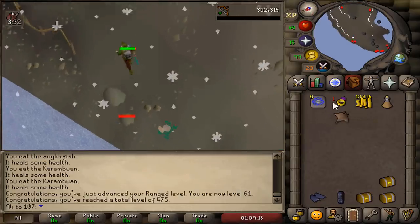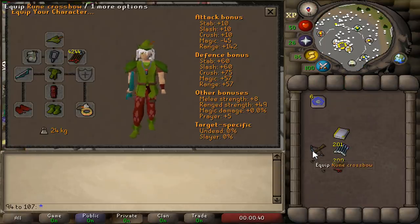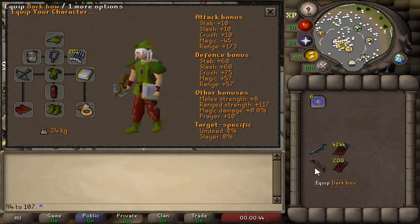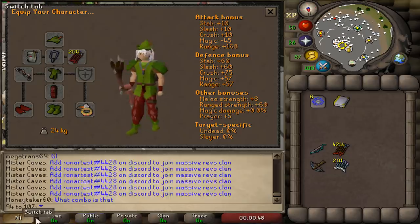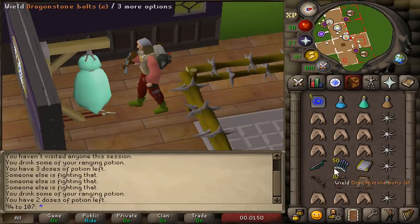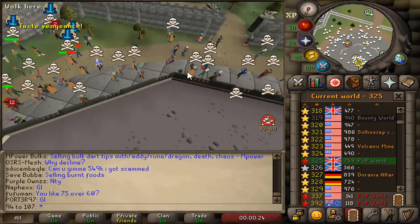I can now leave and get myself a rune crossbow. At combat level 45 I can now use the rune crossbow with dragonstone bolts and also the darkbow. Before I grind the rest of my stats up I'm going to try PKing in this combat bracket. Max hit with the magic shortbow: 15. With the rune crossbow: 24. And with the darkbow: 50.